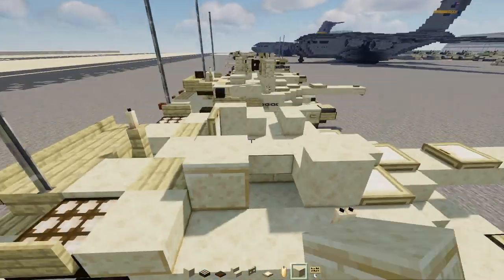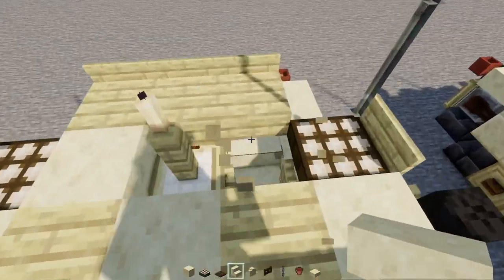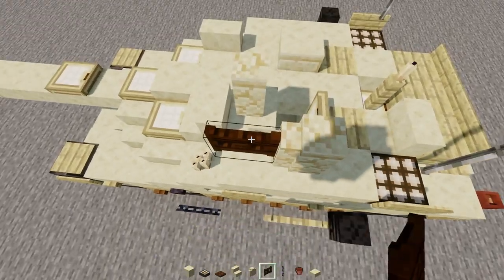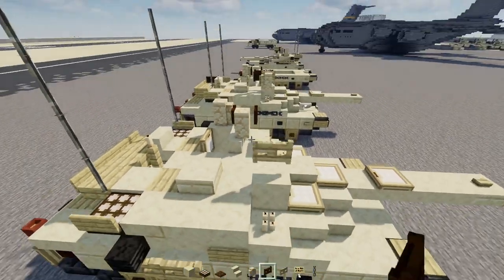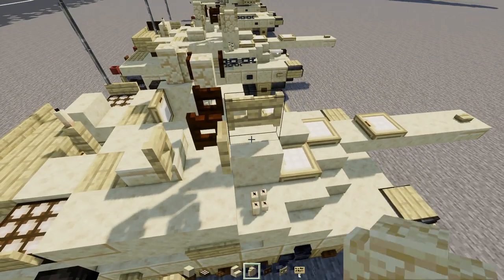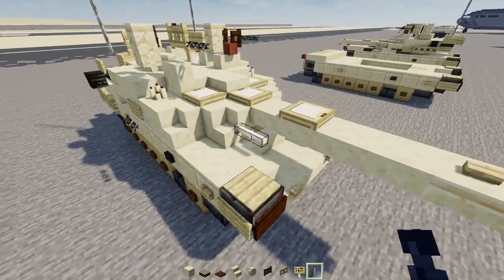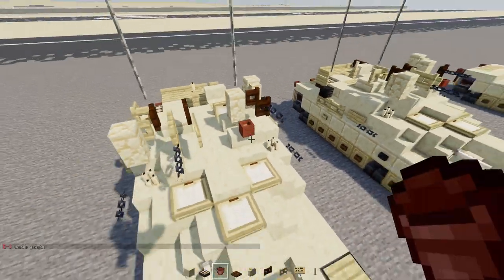On this side add a cut sandstone slab and then smooth sandstone slab wrapped around the sides. Change this slab into stairs and add two sandstone walls on the diagonal. Then a dark oak fence gate opened up with a chain sticking out, a birch fence gate, a dark oak fence gate behind that opened up, another birch fence gate opened up, a sandstone wall, a chain on the outside, a birch sign, and an end rod for the coaxial machine gun.